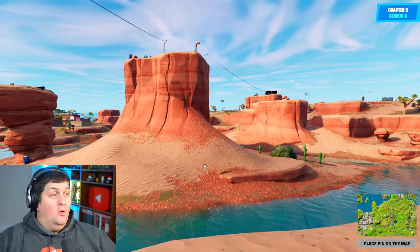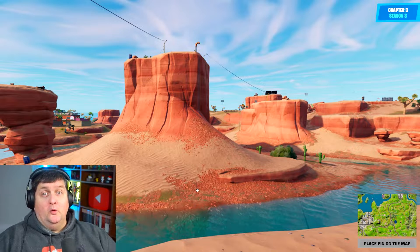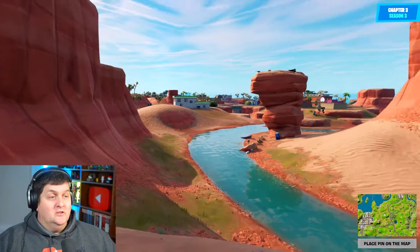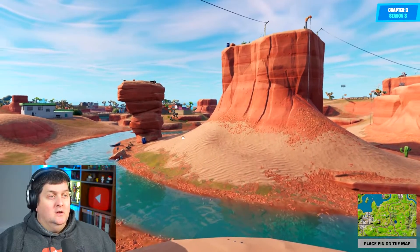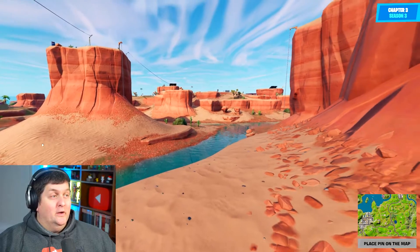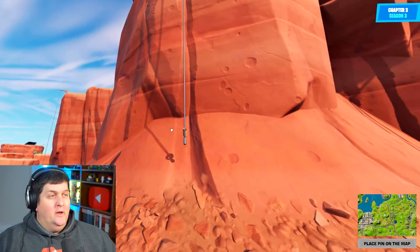Alright, so we've got a location somewhere on the Fortnite map in Chapter 3. What we gotta do is find out where that is on the map on the right-hand side and pinpoint it, and see if we can get as close as possible. There are different versions of this mode you can do, including the ability to scroll around and to zoom as well. We can zoom in like that. Nice! And all we gotta do is figure out exactly where we are.